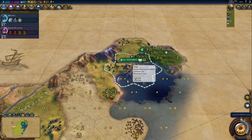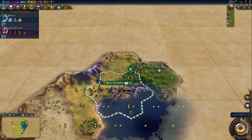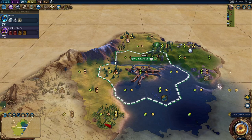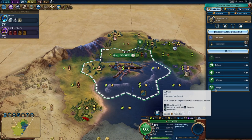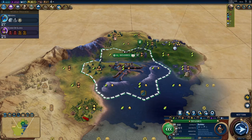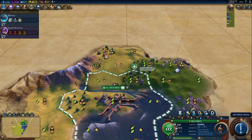The start was absolutely rough — there are no resources. But look at this genius move I made: now I can actually reach diamonds and truffles. I wouldn't have been able to reach diamonds if we settled in place. I'm going to need a builder before anything else, but the settler is coming soon. This is pretty exciting.